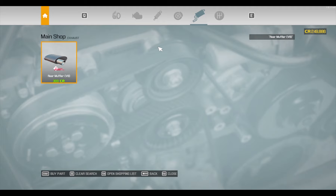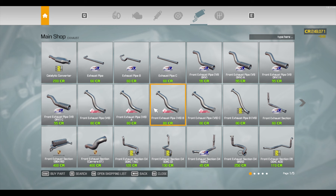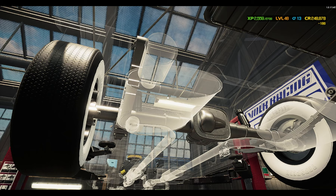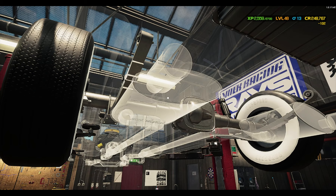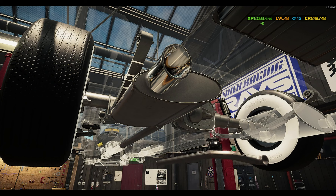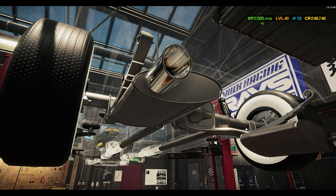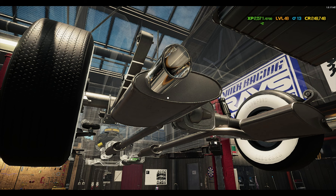So we need two V8 mufflers. I'm going to assume we need two catalytic converters, and the typical middle mufflers, and it looks like two exhaust pipes too. Exhaust pipe — there we go. Middle mufflers. Catalytic converters.